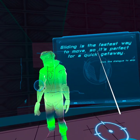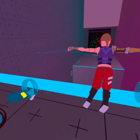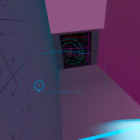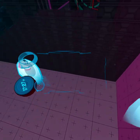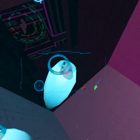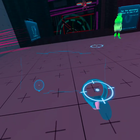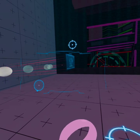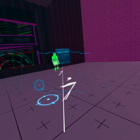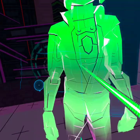Next up, we glide. Gliding is the fastest way to move, so it's perfect for the quick getaway. Understand how to glide? Did I ask? Don't mind me. Incredible! I don't even know what I'm doing here — you're clearly a natural. Remember to combine the thrusters and the grapple for ultimate control of your flight. You've got a built-in EMP blast — that's short for electromagnetic pulse. Tap the secondary button to fire it off. Good shot! Ready to blast?